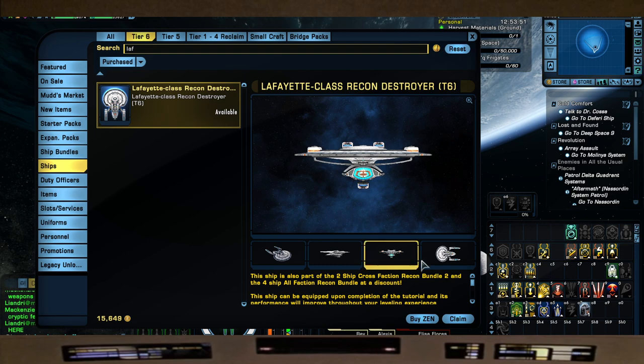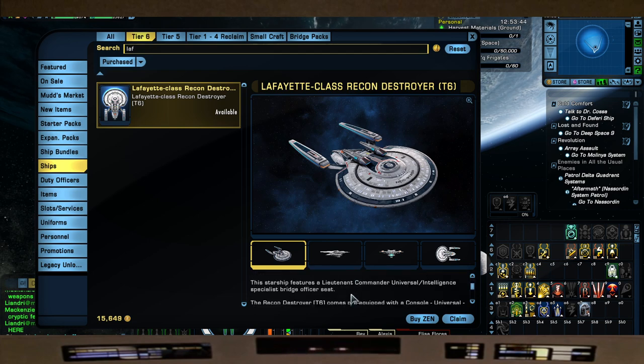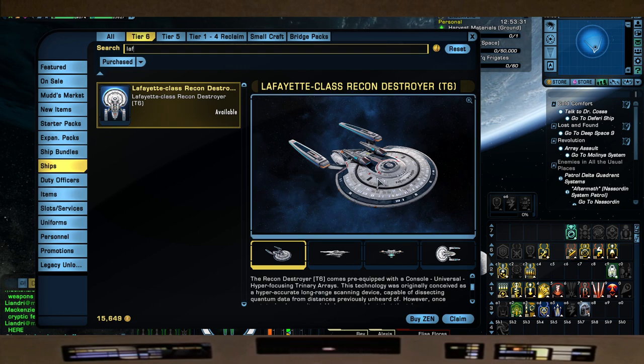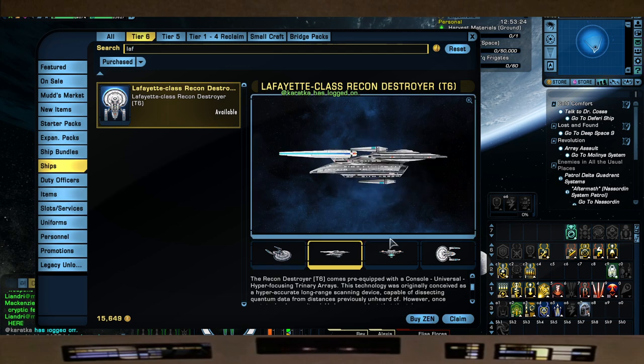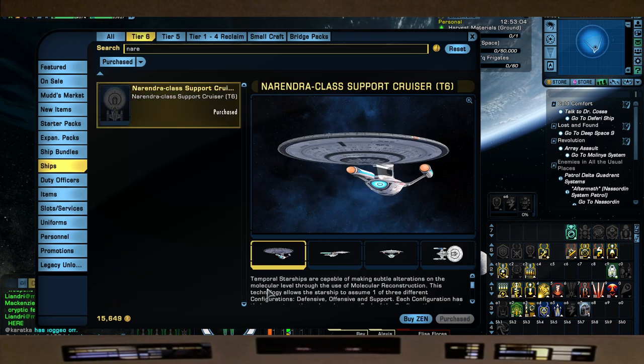Next up is the Lafayette, which is the T6 New Orleans. They're using the Andromeda-type skin on this - not my favorite. It does come with a very good console that still gets used today: the Hyper-Focusing Trinary Arrays, which lowers the damage resistance rating of your target and takes down targets pretty fast in a well-coordinated team. If you're one of those TNG captains that loves ships from the Battle of Wolf 359, it's very nimble and from the TNG era, so you can't really go wrong.